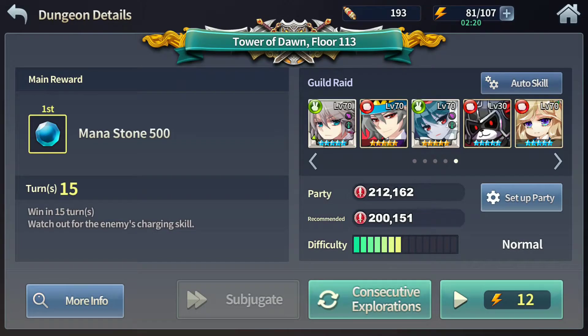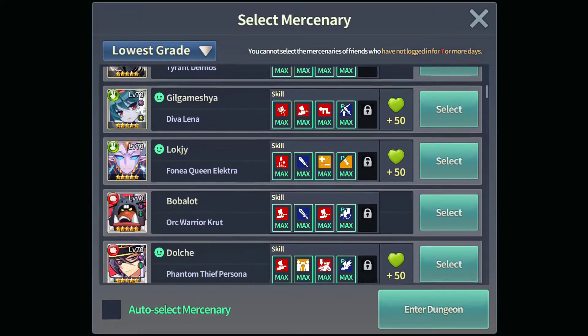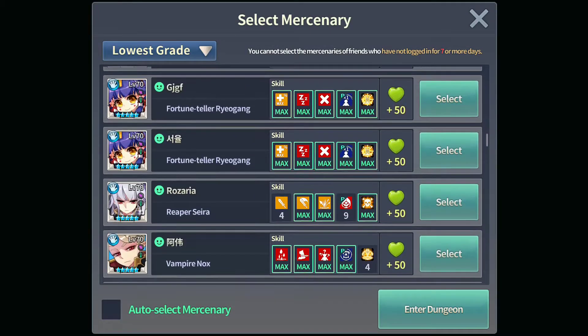Hey, what's up guys? Guitar Rock here and welcome back to another FWTR Tower of Dawn guide. We're doing floor 113 right now, and let me search for a Seyra Mercenary.